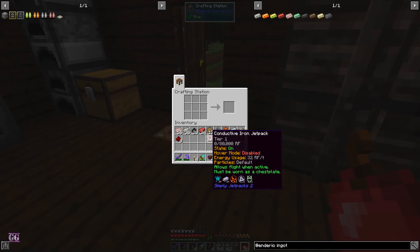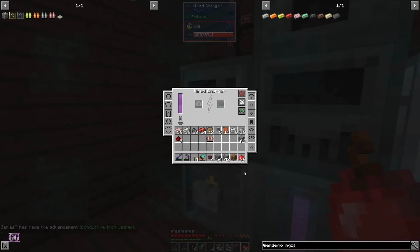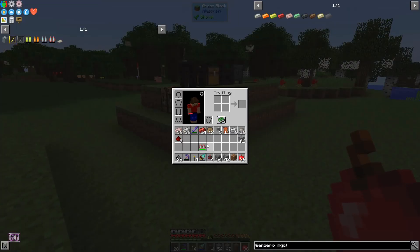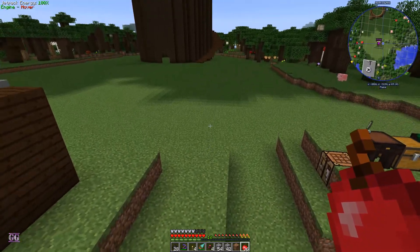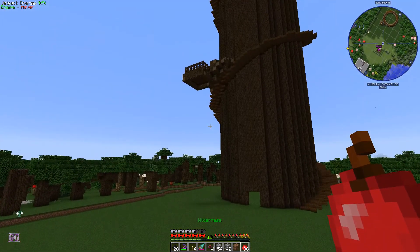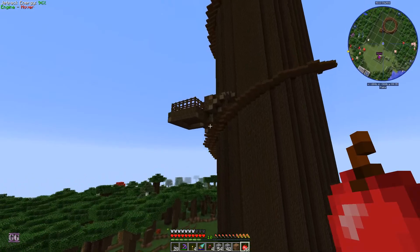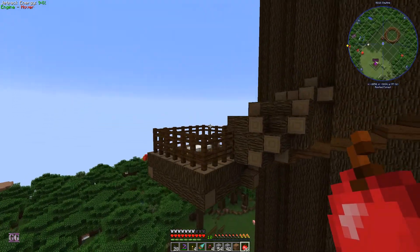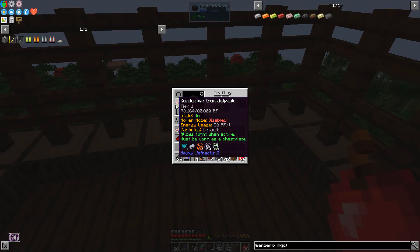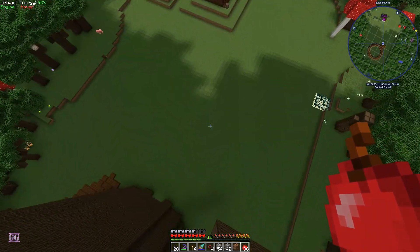Now we can make a jetpack. This jetpack holds 80,000 RF and uses 32 RF per tick. Let's charge it — shouldn't take too long. Now we can fly. That's just a little bit of flight and we almost used 1,000 RF. Flying up to the top took almost 10,000 RF, but at least we can fly.